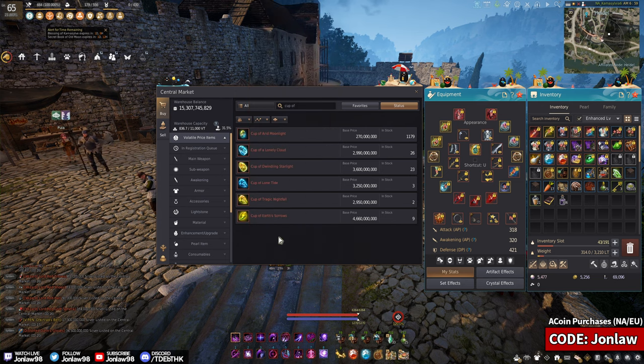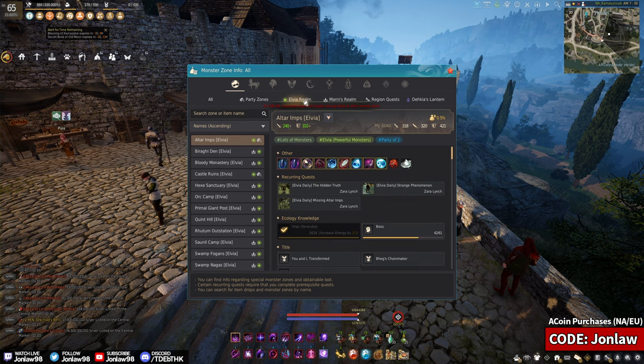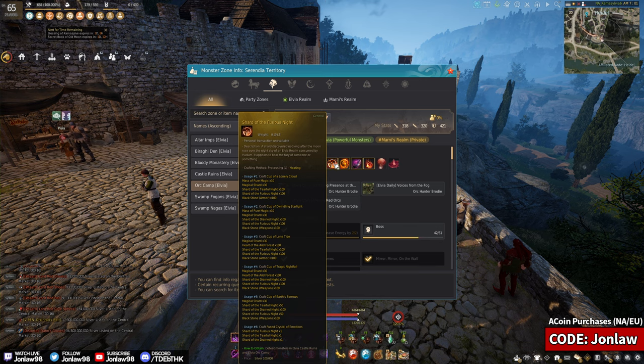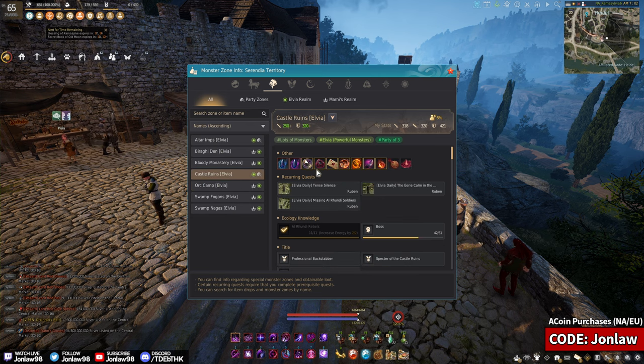I covered some of this in older grind videos but let's quickly go over the locations. For red shards, Elvia Orcs is the place to be — it's very good silver per hour, good XP per hour, so it's generally the best spot overall. Another option is Castle Ruins but that requires a party of three, which is annoying to coordinate, and the silver per hour isn't as good. I'd recommend grinding solo at Elvia Orcs — you just make more.